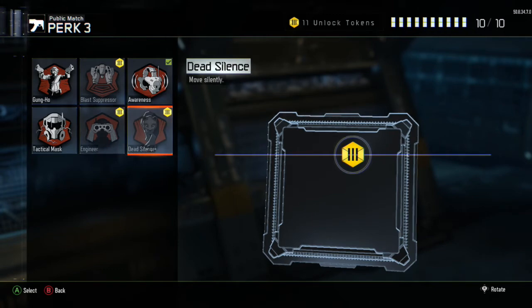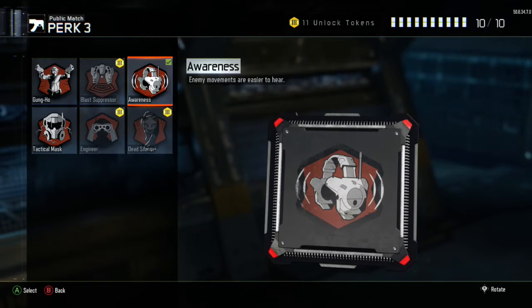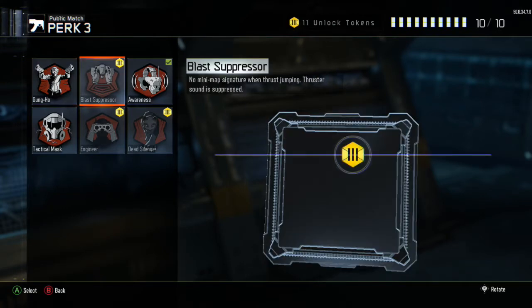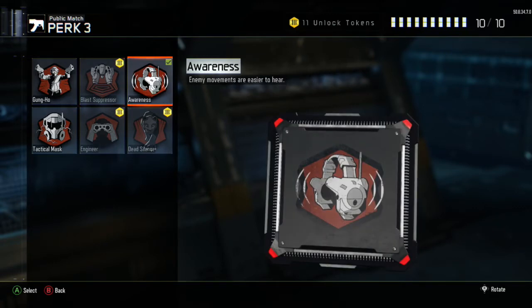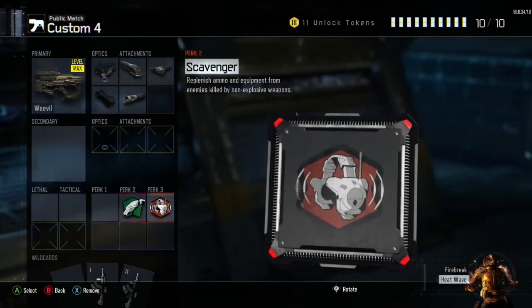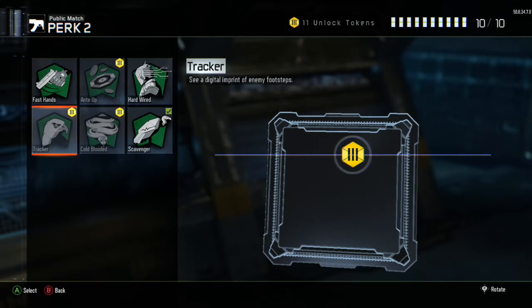I don't really use Dead Silence even though it is helpful when that situation comes up. Scavenger is good if you want to go on high killstreaks, as most people probably would. I could use something else on perk 1, but if you're not that good at getting high killstreaks, there are other options.